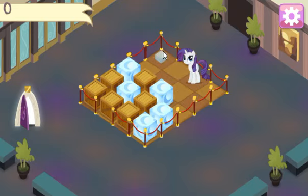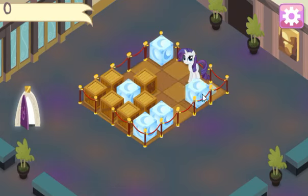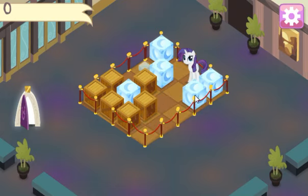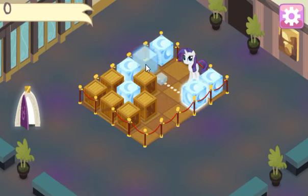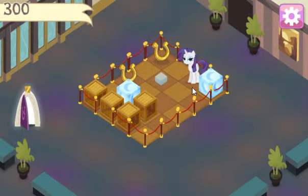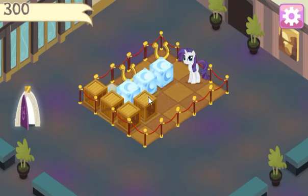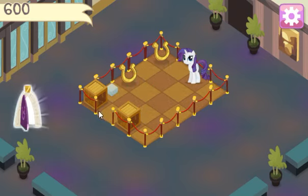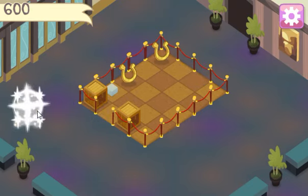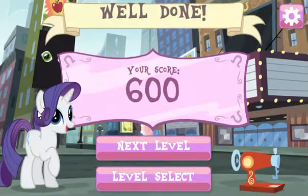Dude, how am I supposed to...? Wait, hang on a sec. I got this, don't worry. Alright, I need one more space right here. There we go. Yes — golden horseshoes! It worked. We did it. Alright, that wasn't too bad. The level — well done. Alright, next one.